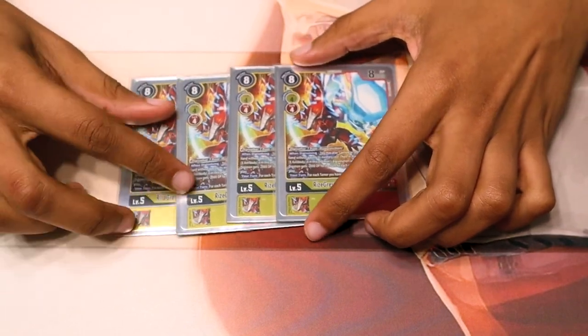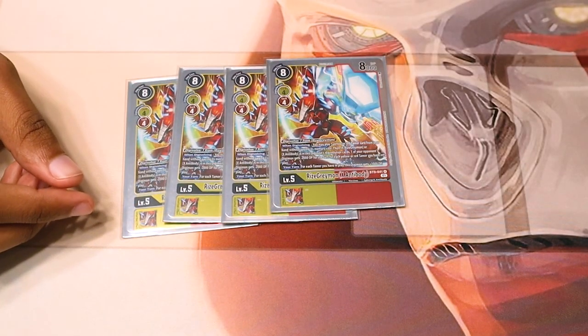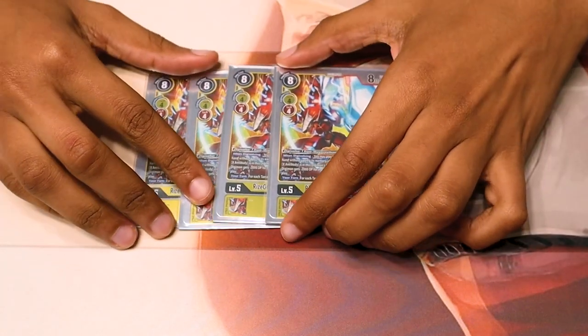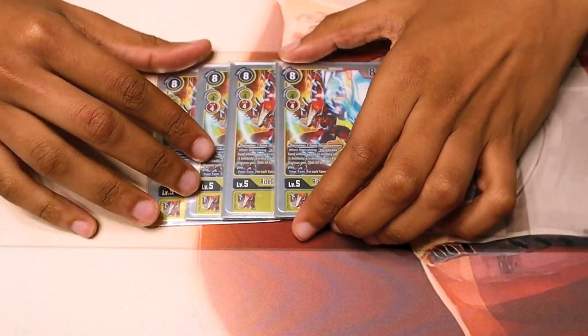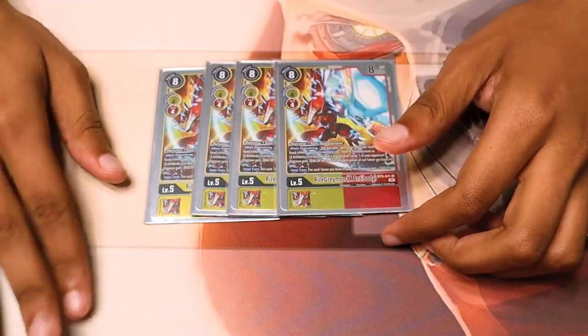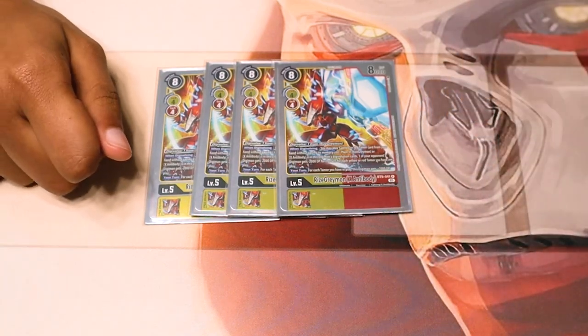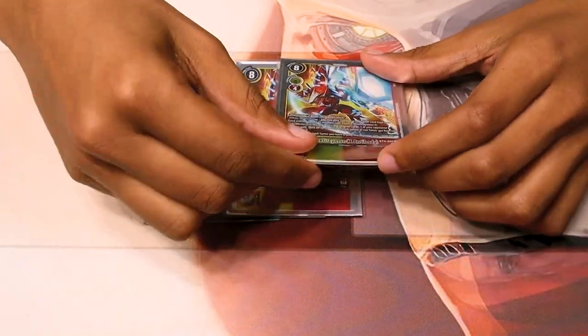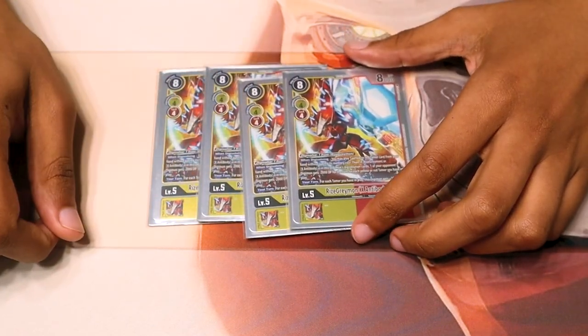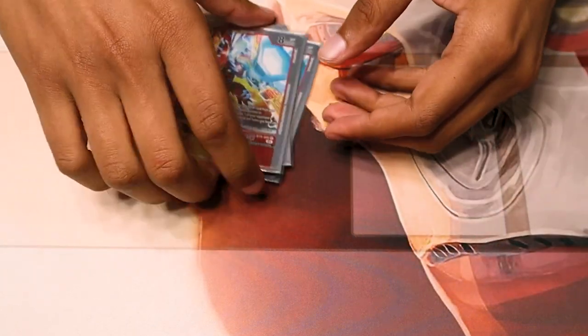You get to play a red or yellow tamer from your hand and then give minus 2k DP to a Digimon of your choice, based on the amount of red and yellow tamers that you have. Say you have two tamers, you get negative 4k; three, negative 6k, et cetera. It also has the same ability as BT2 ShineGreymon where for every tamer you have, you get plus 1k. Swings quite large. Helps set up your board for winning. Free tamer setups, always good.